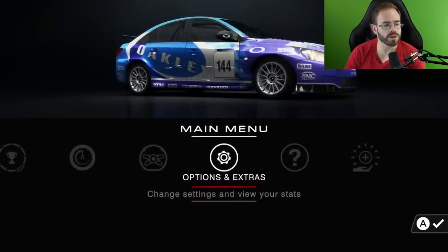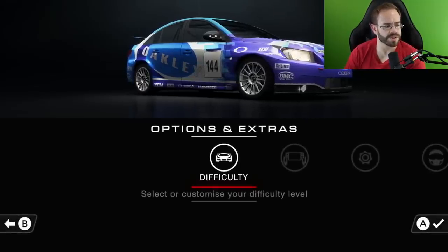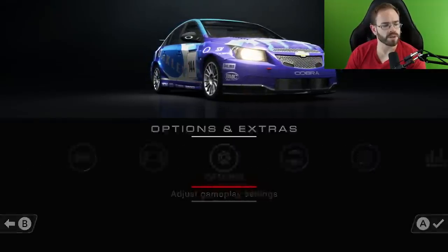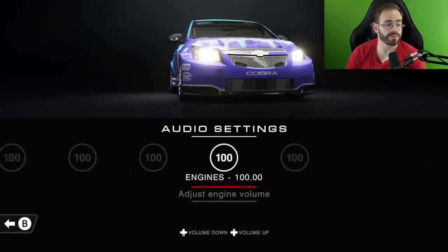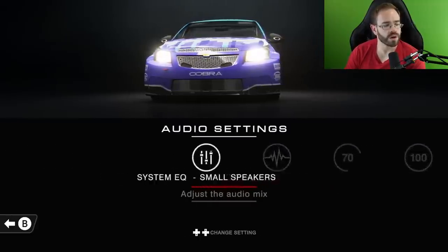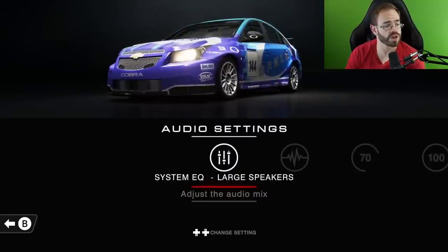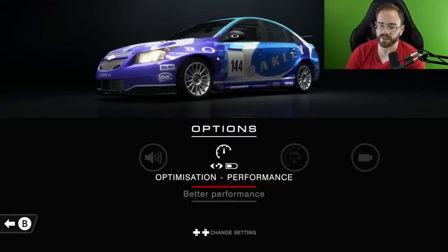We have controls, options, and languages. In the options menu, we have all types of audio settings — you can change different volumes even for the engines if they're annoying to you, and the speech. You can also change the dynamic range and your system EQ for small speakers, headphones — so if you're playing in handheld mode you can change that — or large speakers. I've set it to small speakers, and I don't actually even have my headphones in.